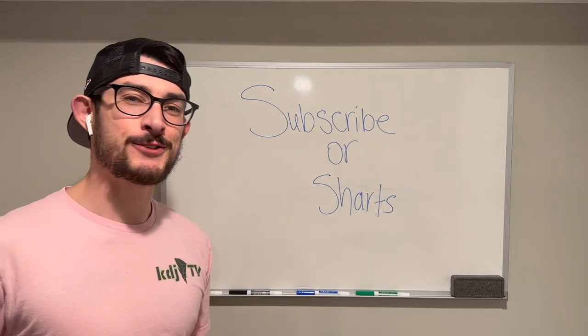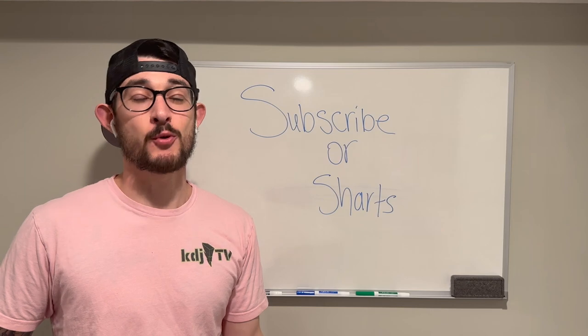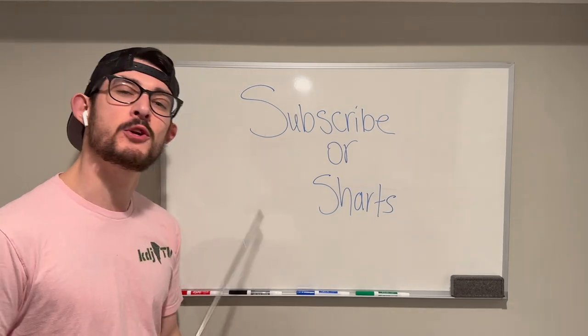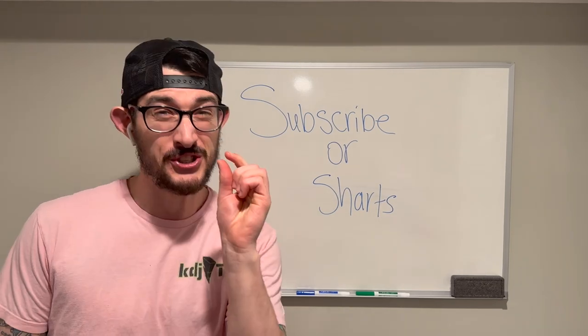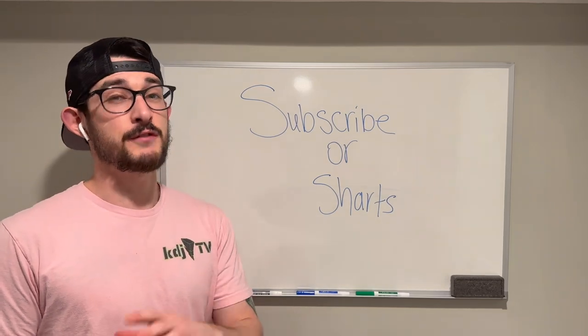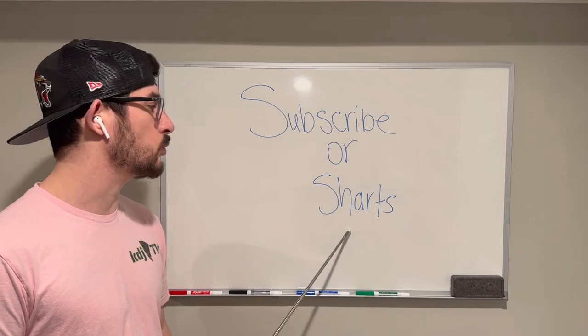That brings us to the end of today's Whiteboard Wednesday. I hope you enjoyed this obviously funny take on how to create a CAP — or better titled, how NOT to create a CAP. Make sure you subscribe to the YouTube channel; we are on the road to 500 subscribers, trying to get there before the drop of MLB The Show 23. All it'll take is a couple weeks and a couple good videos to get there. If you don't subscribe, you'll make me very upset, but you'll also be doomed to seven weeks of shorts.